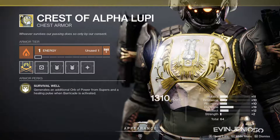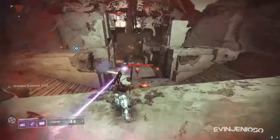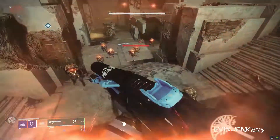For Titans, we have Crest of Alpha Lupi. Your super will create an additional orb and casting your barricade heals your fireteam for a small amount. Its benefits are minimal and easily outclassed by other exotics. Grab it if you need it for collections, otherwise it's not worth the shards.